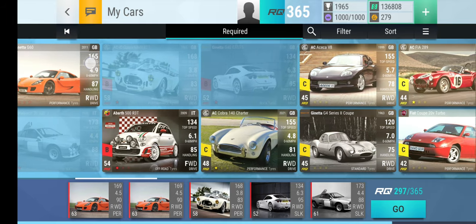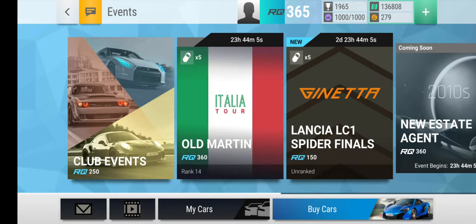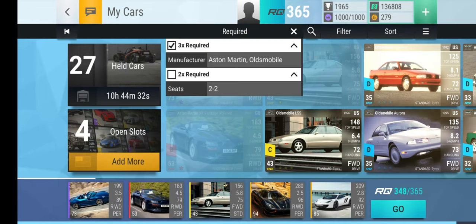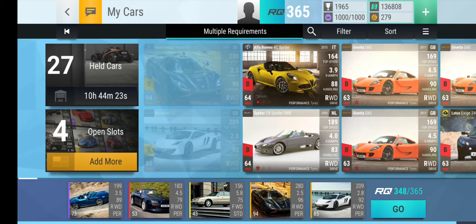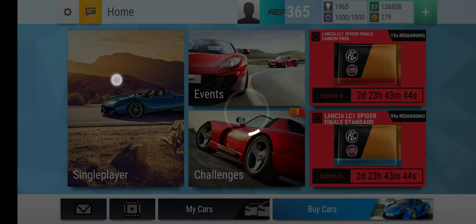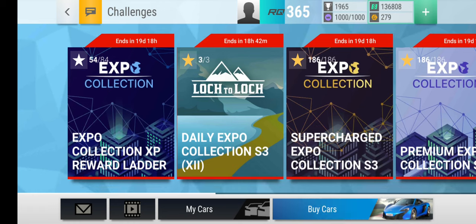We'll see if we need anything else but I won't do that right now. As you can see, I use this team here. I need to have three of those — I don't have those combined so I needed two of those. Now let me show you why I have this much money right now. I didn't buy it, well kind of — I did the daily expo.